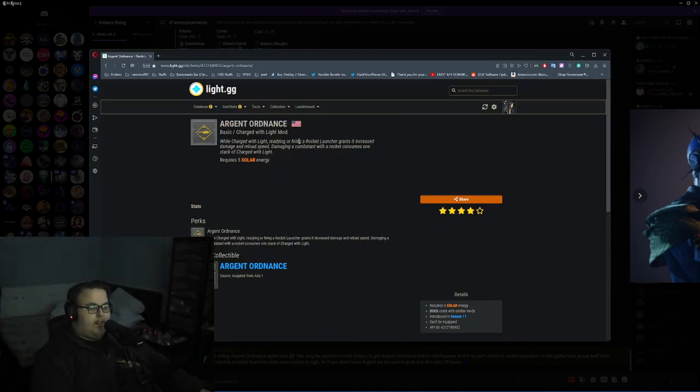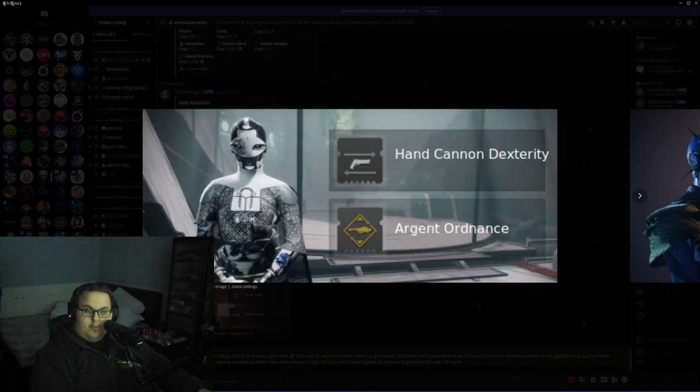while charged with light, readying or firing a rocket launcher grants increased damage and reload speed. Damaging a combatant with a rocket consumes one stack of charged with light. It has a 5 energy solar cost specifically. Get it while you can. Thanks for watching.